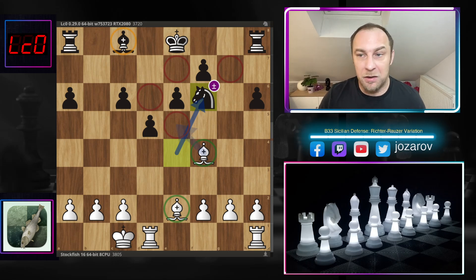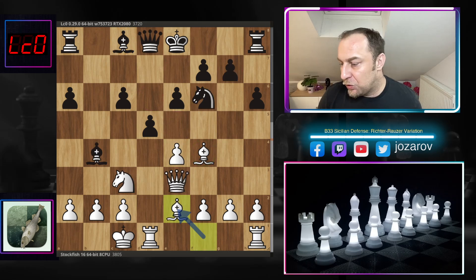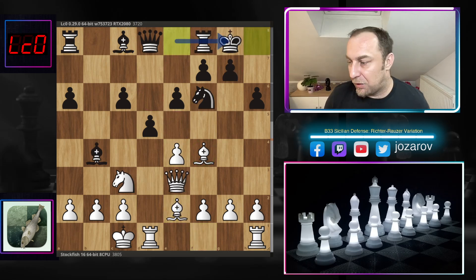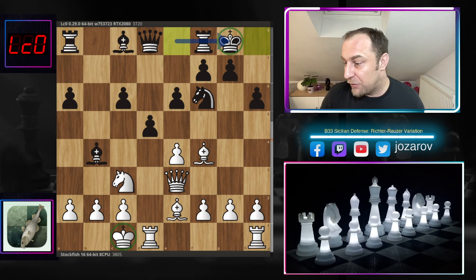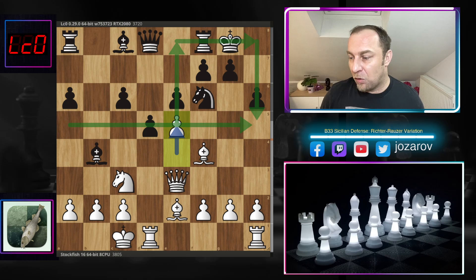After Be2, Leela castles kingside, giving us a beautiful Sicilian position with kings on opposite sides. It now becomes a spectacular opposite-side attack game — whoever is faster on the attack will simply win. We have e5 by Stockfish, building a space advantage in the center. That pawn on e5 defines the area we want to attack, and we're trying to get a fast kingside attack against black.